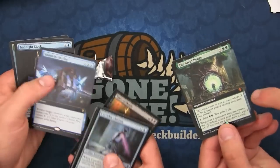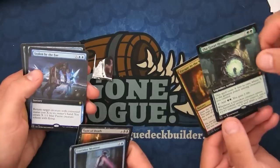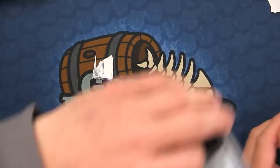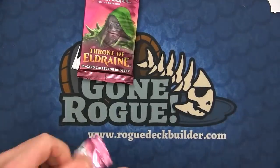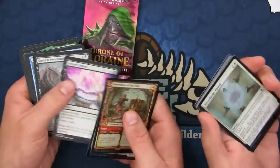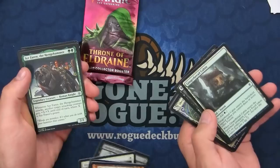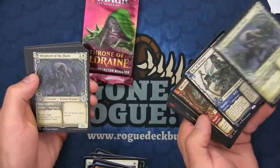I think this is one of the most expensive foils — it's not a foil, but as a foil I think it's one of the most expensive. There's my foil extended Midnight Clock. You keep getting those giant extensions. Oh, another one — look at that Gingerbrute! There's a treefolk, and wow, this one had two foils in it — that's pretty cool.